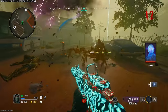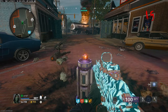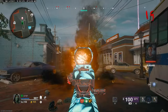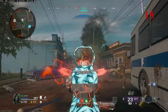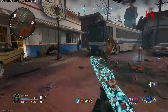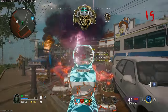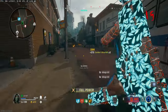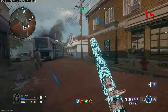From here on out, every round all you have to do is come up to this machine — no defending required — and an elite will spawn. On round 15 I get this first machine elite, plus a second natural elite that spawns anyway. You can set this up on round 11 and be done by around round 19.